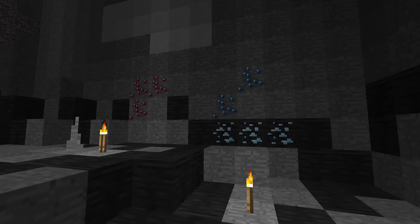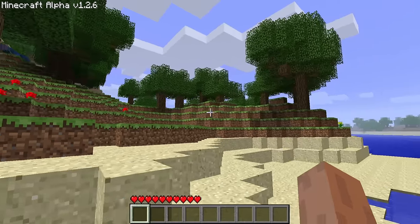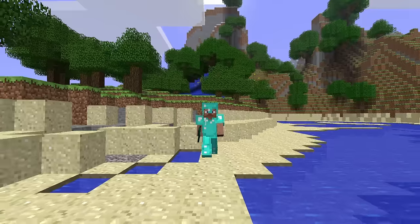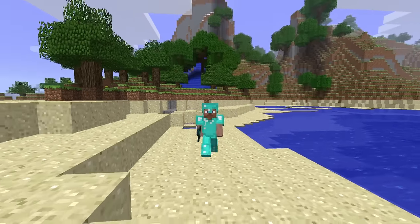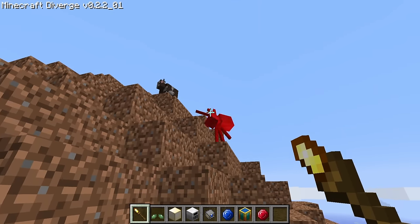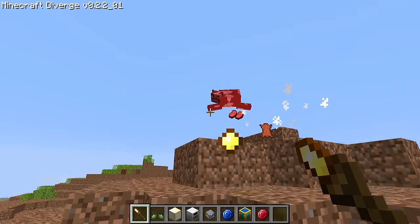Late game content and goals to achieve being added in this mod — vanilla Minecraft alpha doesn't really have anything like that. Once you get all of the diamond tools, you've pretty much made it. Minecraft Diverge addresses this issue by adding several magical weapons, tools, and charms you can collect.